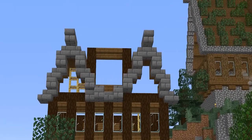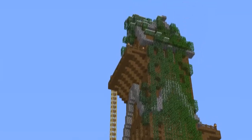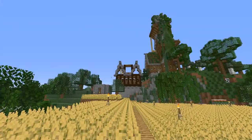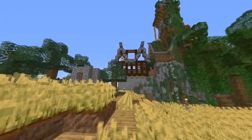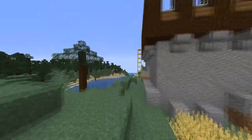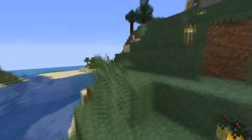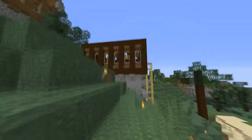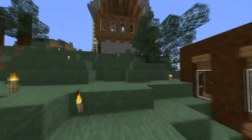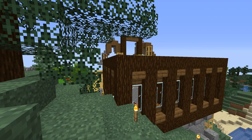Might make a couple balconies out the side, kind of like what I have up here - maybe covered, not sure. We'll probably play around with it a little bit. We might add a water wheel or something, even though there's no water. Actually, let's save the water wheel for something maybe back here. Or maybe we could even put a crane or something on top, make it look like it's being constructed. That could look interesting, definitely a unique approach.